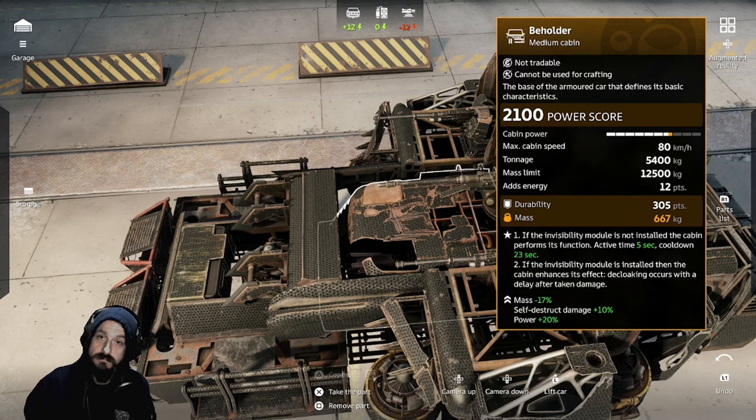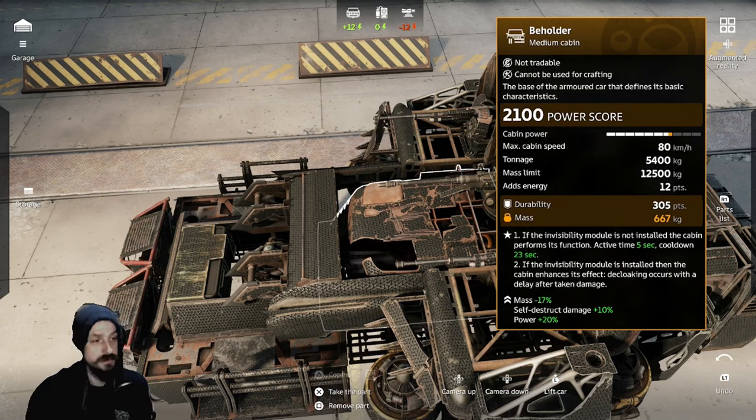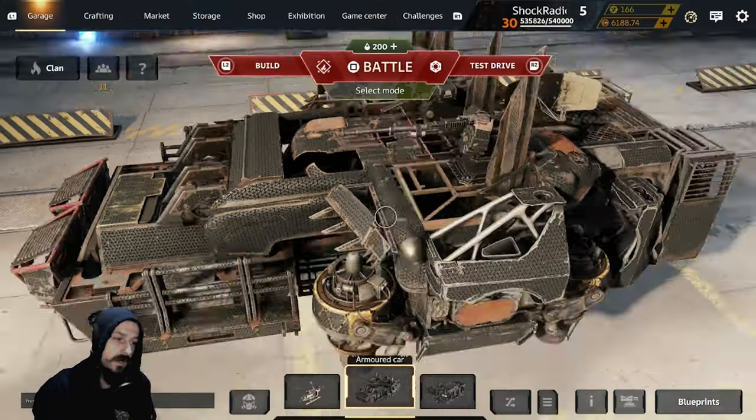Usually, if you're getting shot while you're in cloak, you instantly come out of cloak. But with this invisibility module and the Beholder cloak, you can actually take some damage and still remain cloaked. It also works really well with Still Wind weapons that have a perk that allow you to shoot while you're cloaked. And I believe it also gives your cloak additional run time.